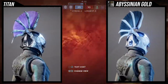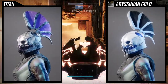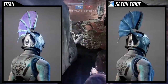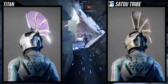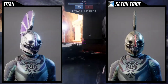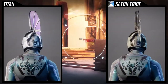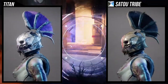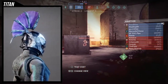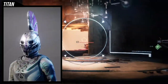For Abyssinian Gold, I think it's okay. I like that the middle of the helmet is glowy — that's super cool — but other than that, I wouldn't combine it with this shader. For Sato Tribe, I'm honestly not the biggest fan. I think it looks better with red because it obviously looks like a demon, so that's probably the best choice. Although you could probably pair it with the Saint-14 shader from Season of Dawn — I think that would be really good because it creates a weird inversion of how Saint usually looks compared to this ornament.